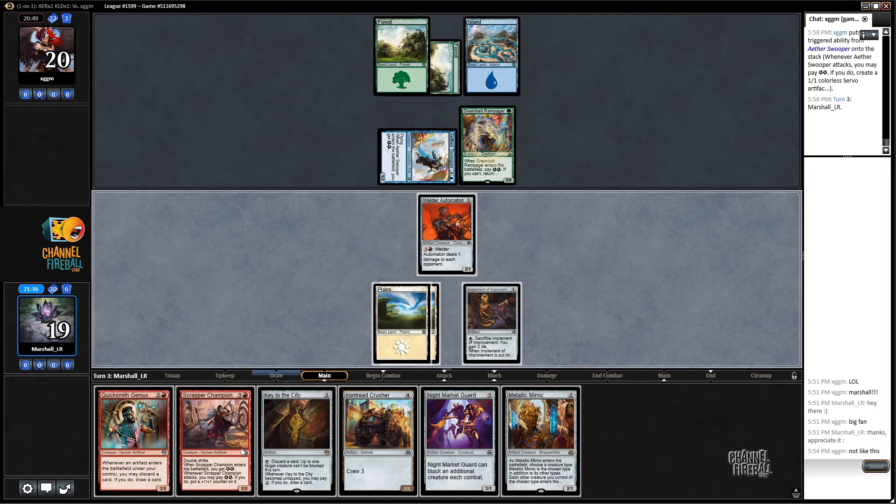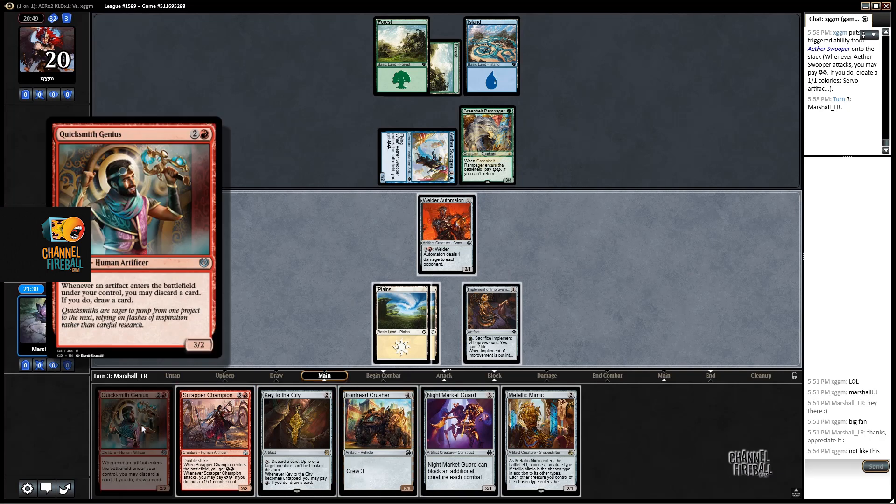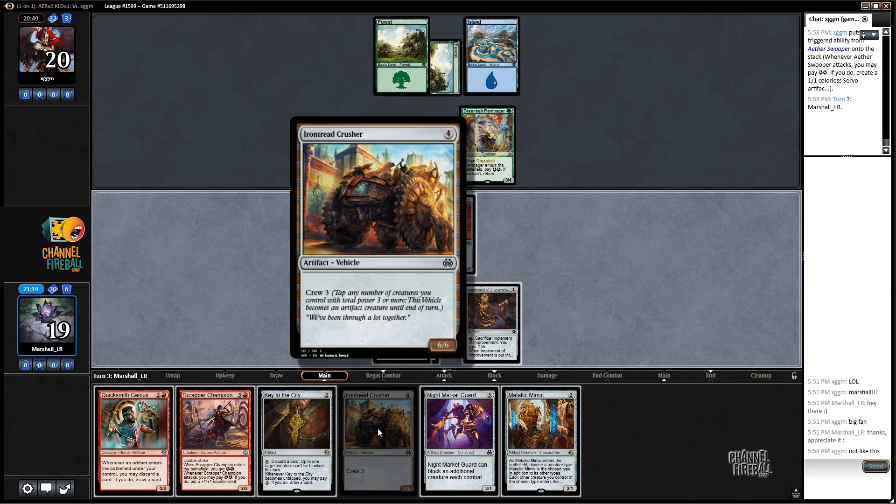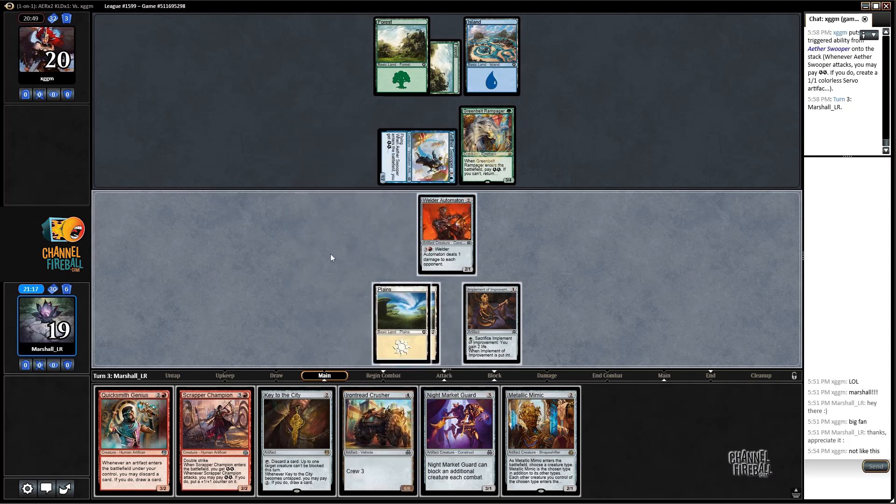Metallic Mimic - what would you name? Human? Construct? Could name Human - if we get lucky and hit red mana we could start playing some beefy stuff, that's probably the name of the day. The other option is to play Key to the City and start discarding like Iron Tread Crusher or whatever, get in for a couple of damage since we're not blocking anyway, and then pay the two. But that starts to really back up our mana situation.